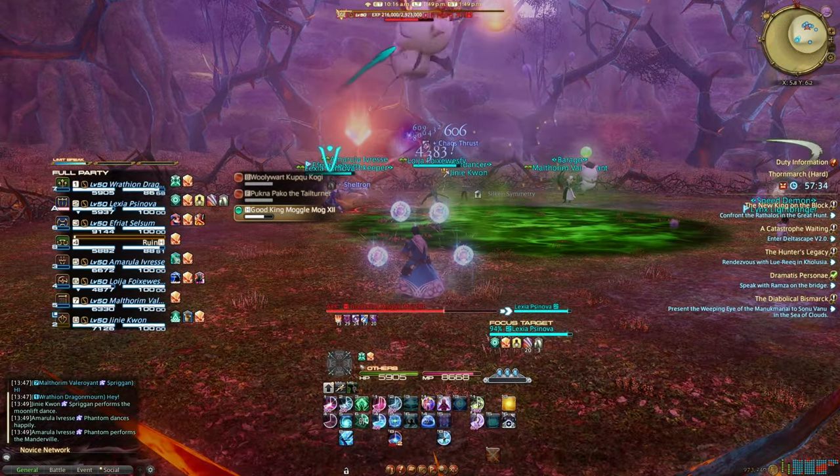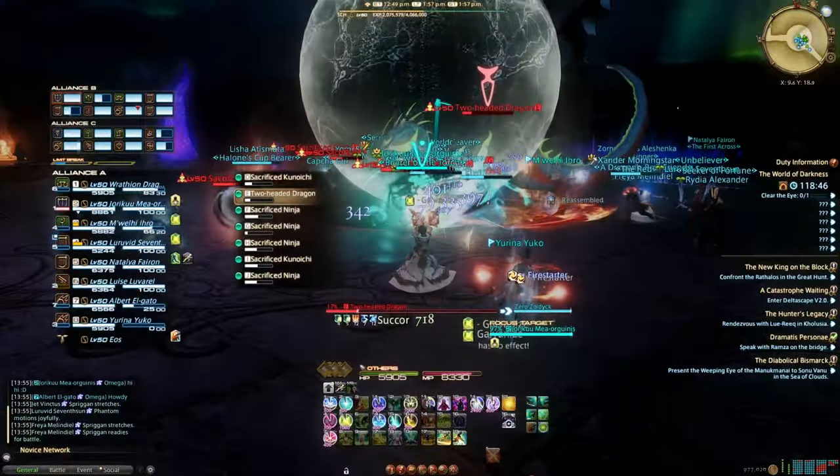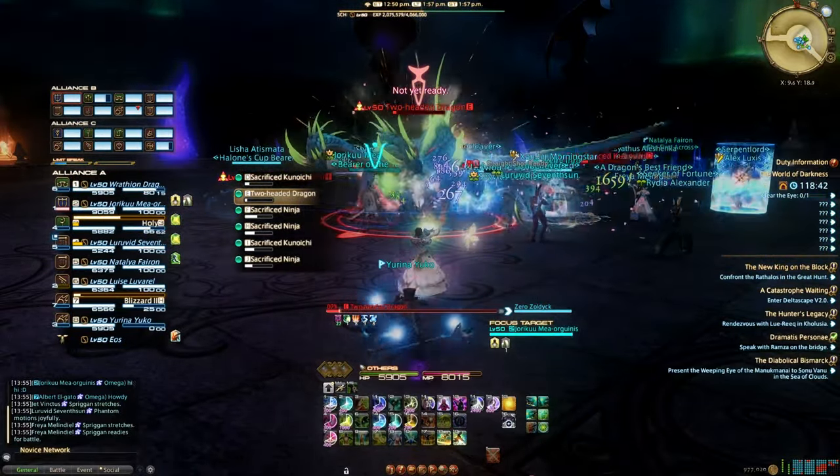Now that you've chosen your healer, it's time for the six-step program to get you on your feet. Step 1: DPS. DPS a lot. As much as you think that being a healer means you're just there to heal, you're wrong. You're a DPS with responsibility.